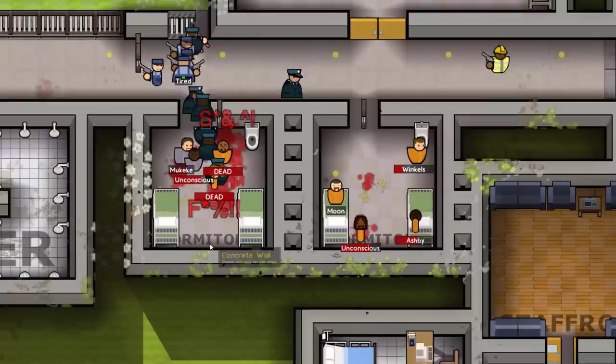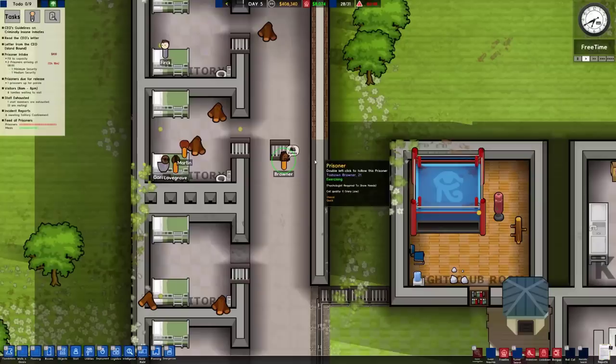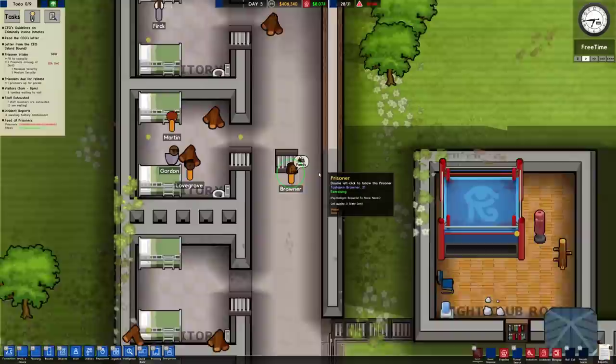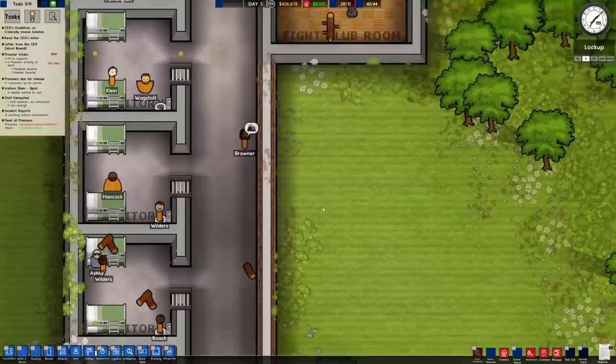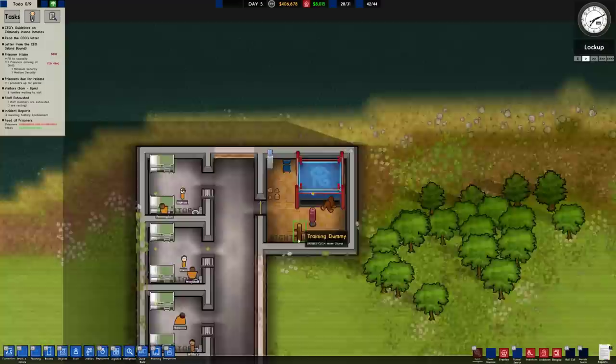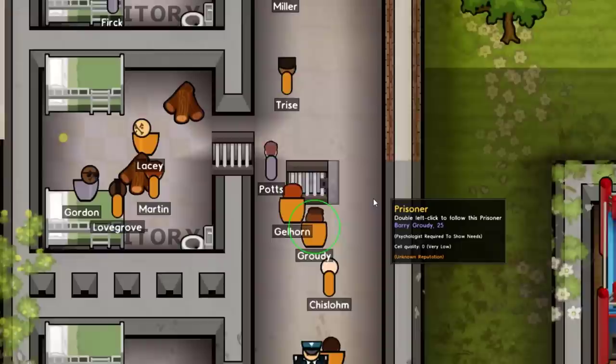There's two dead people already. Things are going well on the island prison — things are not going well. I just realized I accidentally put down a jail door in the middle of a hallway and it looks like it's confused this poor man. He's now thinking about family. He got through the door and he was checking out the fight club room, which is interesting. The guard just opened that door for people. That wasn't necessary.